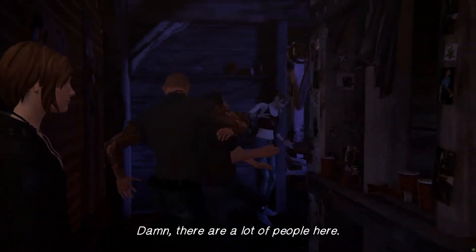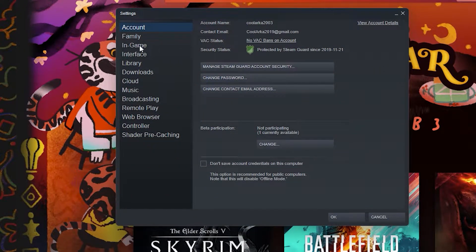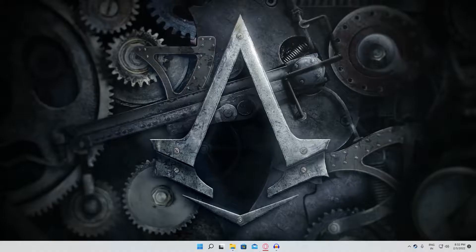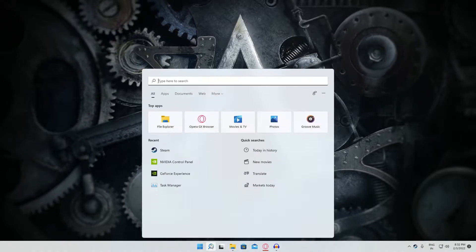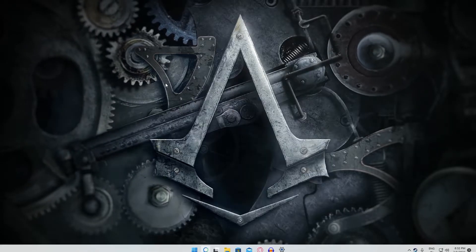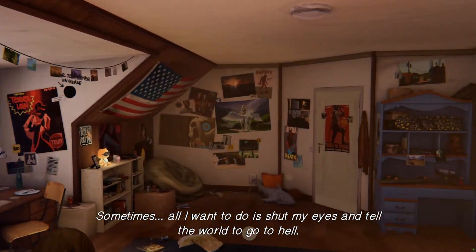You should also disable in-game overlays and Windows Game Mode, as these can sometimes disturb performance. To disable the Steam overlay, go to Steam Settings, then the In-Game tab, and uncheck Enable the Steam Overlay While In-Game. To disable Game Mode on Windows 10, search for Game Mode Settings and turn it off.